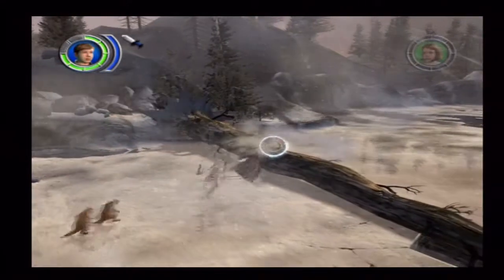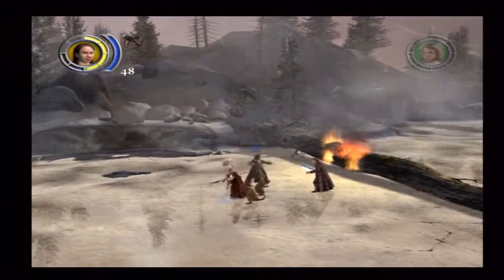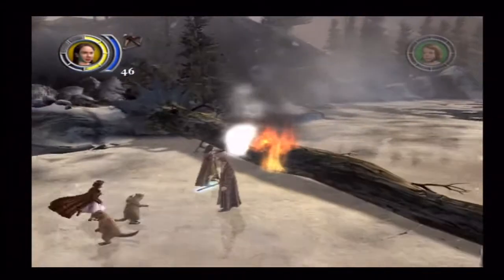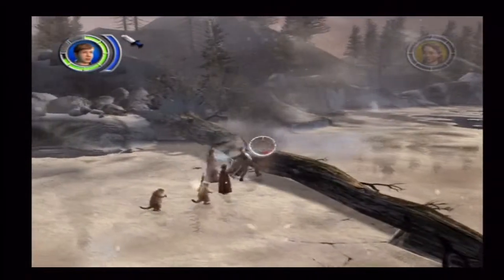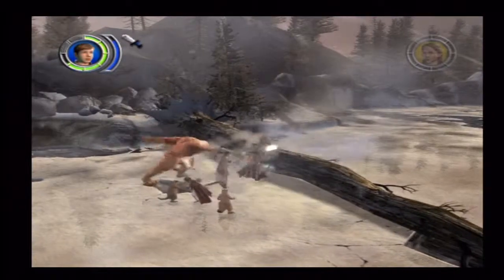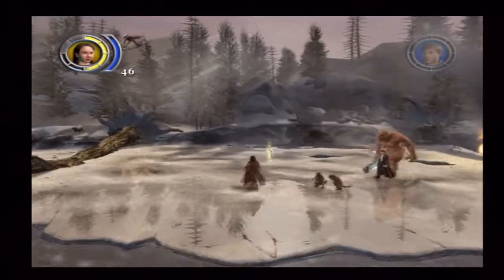We're going to go over here and try to destroy this wood so we can get across. Someone shot a fire arrow, so we're going to switch to Susan and shoot snowballs at the fire to get it away — like so. And then we can try to destroy it again. And then a troll comes out of the ice — the troll that fell into the ice comes out again, which I think is really cool. It's not really scary, but it's kind of creepy and freaky.